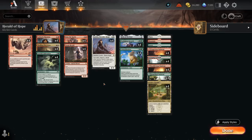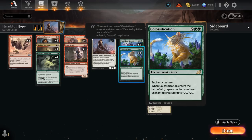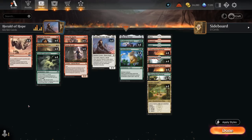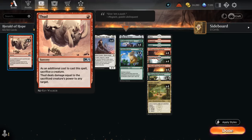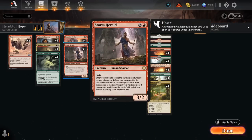The other part of the combo, if we don't draw Danitha, is Storm Herald — a 3/2 with haste that can easily kill the opponent on turn four with the right draw. When it enters the battlefield it returns any number of aura cards from our graveyard to the battlefield attached to creatures we control, though we have to exile those auras at the beginning of the next end step. Storm Herald bringing back Colossification means it will be tapped and unable to attack right away, leaving us with a 23-power creature just sitting there — and that's where Thud comes in.